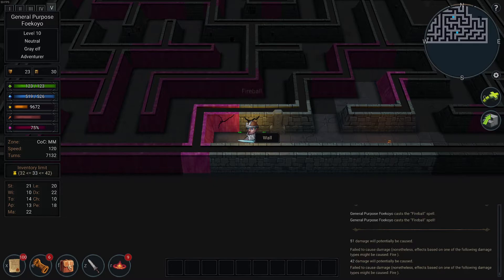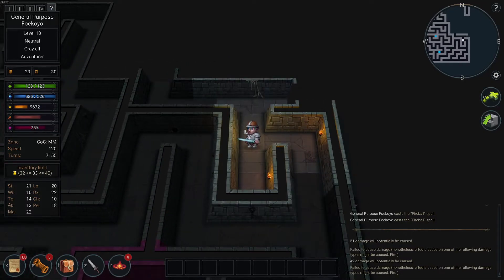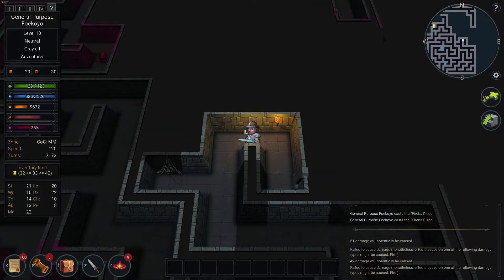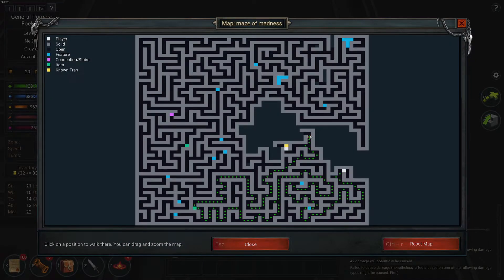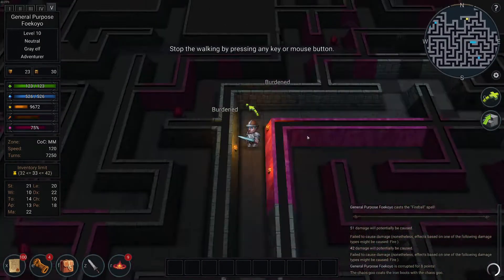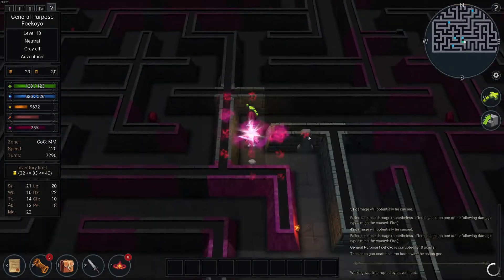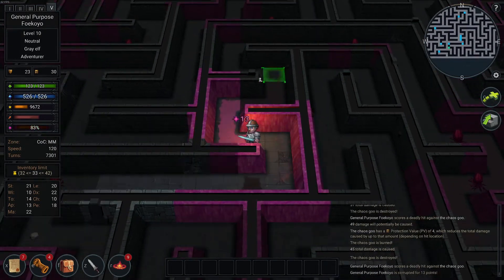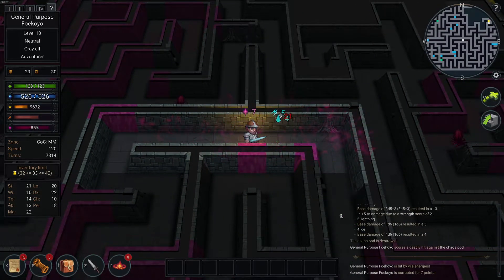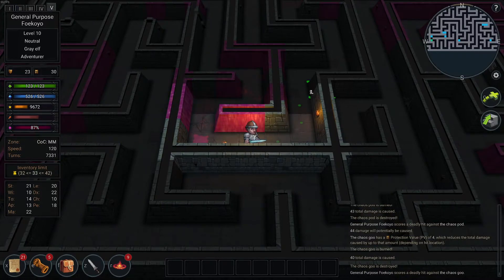Those walls are cracked — can I? No. It would be cool if there were certain cracks I could break through. Chaos goo coats the iron boots — because I'm walking through it. Maybe it'll eventually pass. See how it's getting everywhere — chaos goop. Yeah, eventually those will turn into tentacles, which deal more corruption damage.